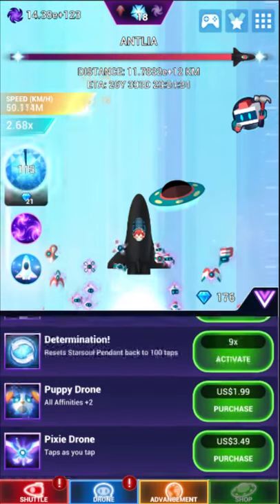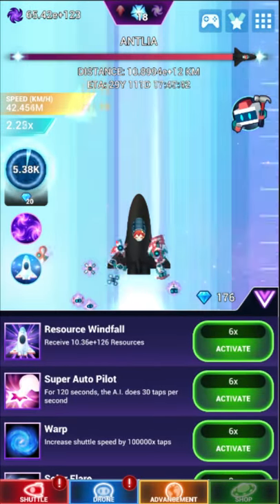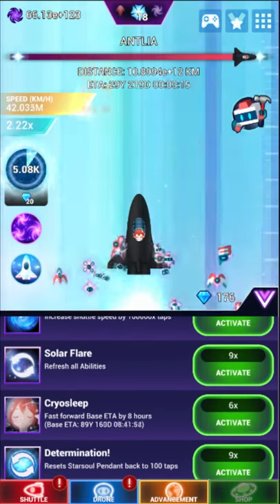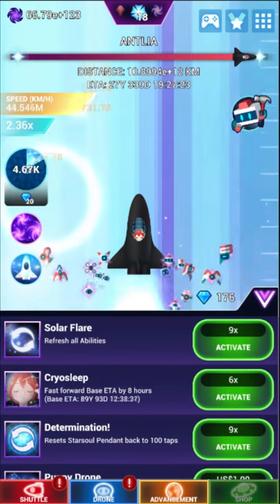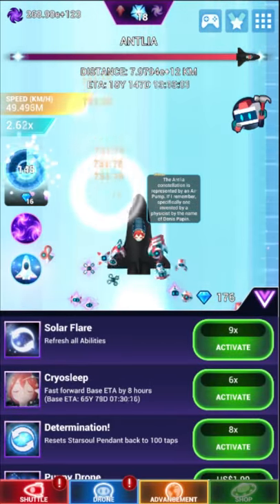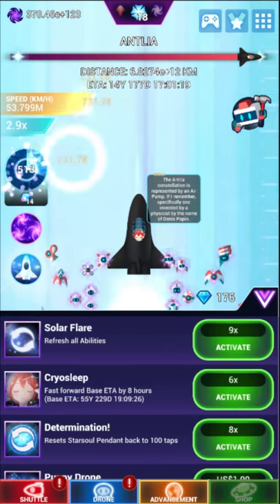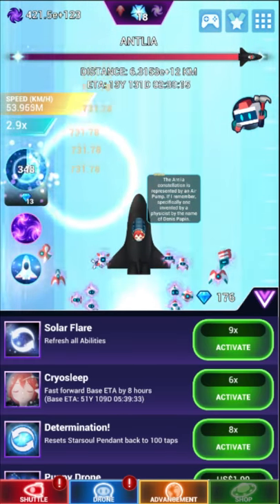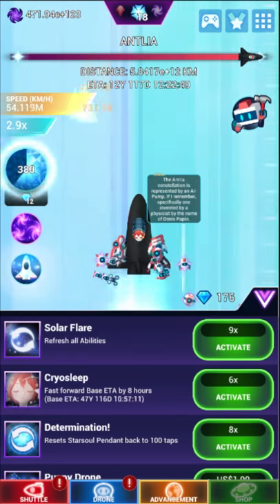There's a shop. They give you a decent amount of free stuff every day when you log in — you'll either get free gems or a free premium item, which I've been scared to use honestly. The Star Soul Pendant — that number it costs keeps going up, so determination resets it back down to a tiny amount. When I upgrade the Star Soul thing, each click counts for more, so I don't actually have to tap 500 times like it says — I have to tap maybe a tenth of that because of my upgrades.